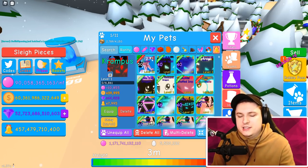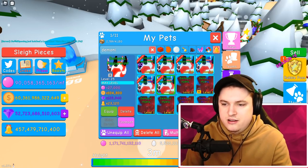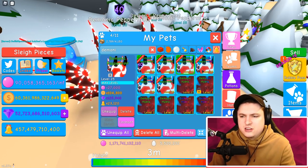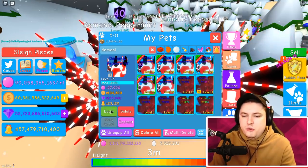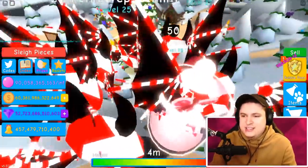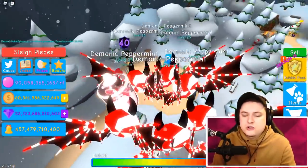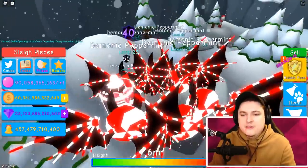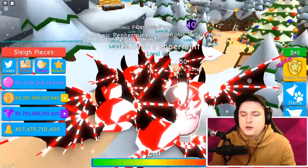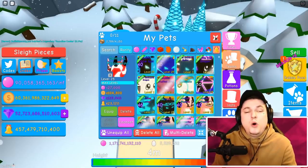The last holly egg pet is the demonic peppermint — this thing is really cool, starting at 23,000 base. I need to get a shiny version because look at how cool these look — they're really awesome. The demonic peppermint along with the twin snowballs are my favorite pets from this event. The fairy bottle is really cool too, but I need to get the demonic peppermint shiny because right now the other pets are better with their shiny forms.